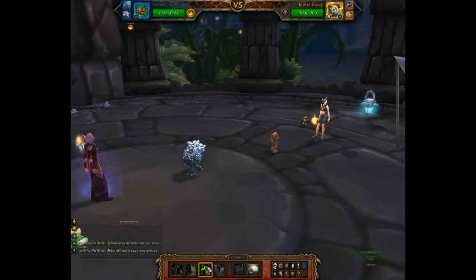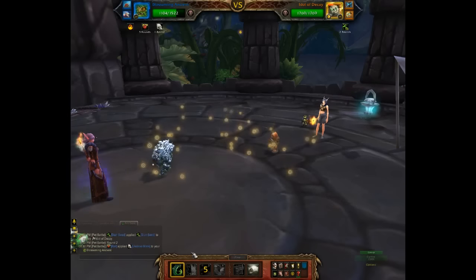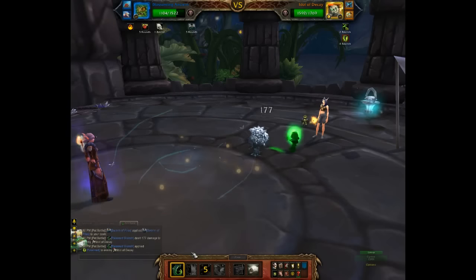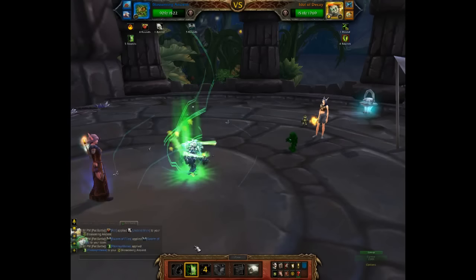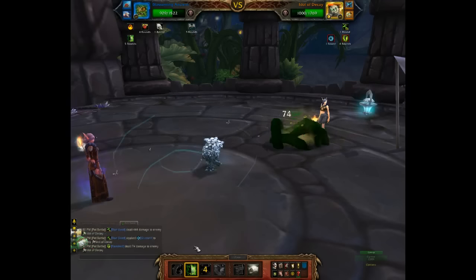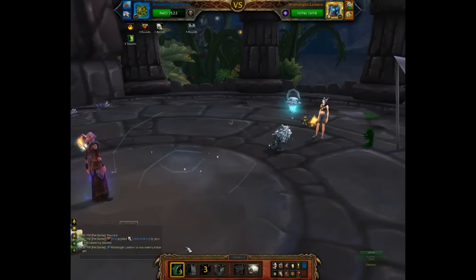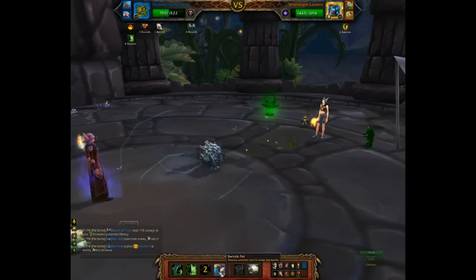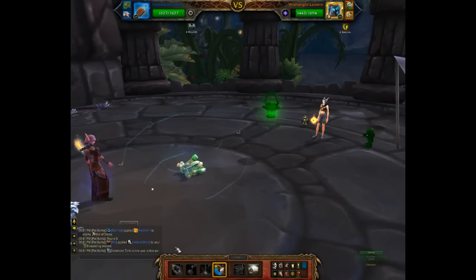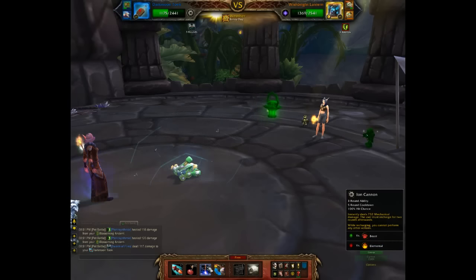First off you want to hit it with Stun Seed, and then Poison Branch, and then throw the HoT on your pet. The stun will happen. When Lantern comes in you want to hit it with Poison Branch. So you've got the Poison going on it, and here's where you want to switch to your Tonk. The key here is to hit it twice with Missile because what you want to do is get his health down enough so that you can hit it with Iron Cannon just before the Wish comes off.